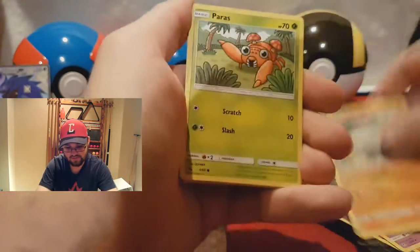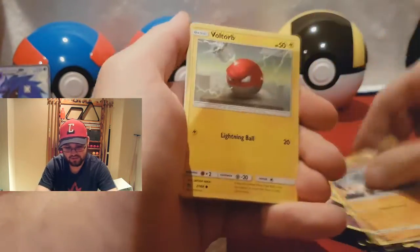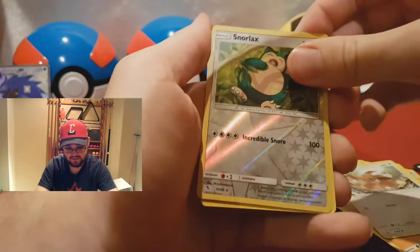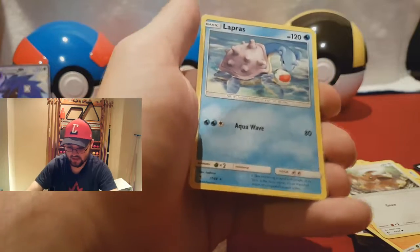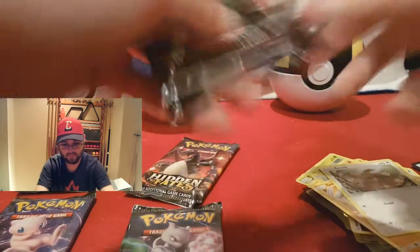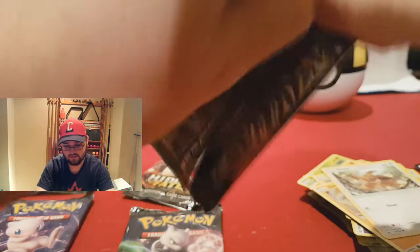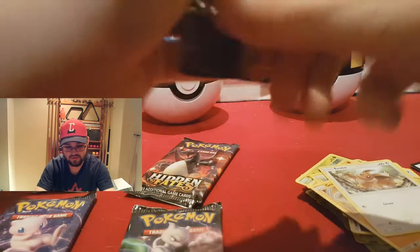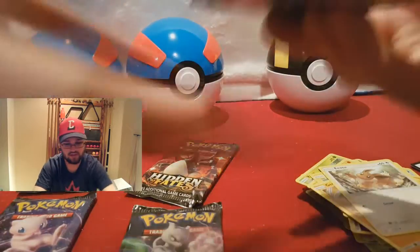We've got Jinx, Graveler, Paris, Cubone, Voltorb, Geodude, Eevee, Reverse Holographic Snorlax, and a Lapras. Now we're going to the last half of this box.